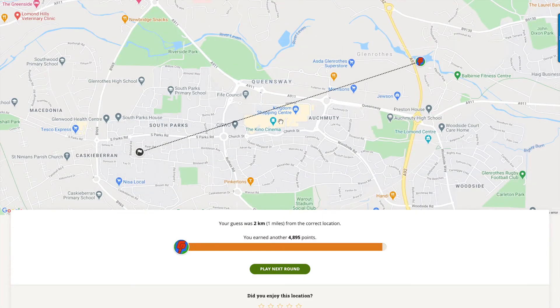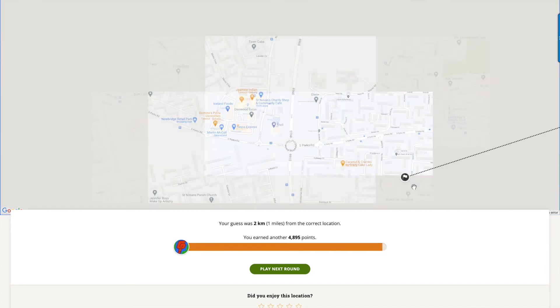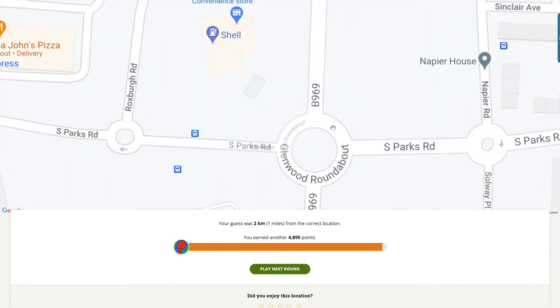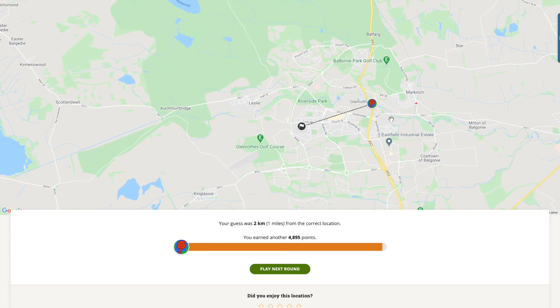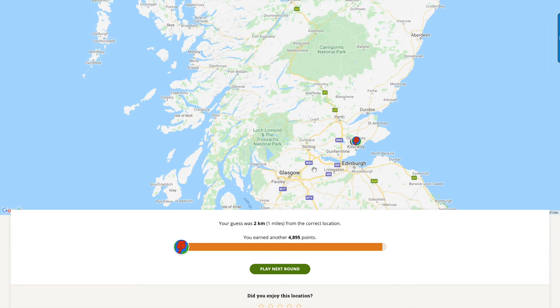Yes, we were in the right spot! That's pretty good because it's hard to get tied up in there. We ended up at this roundabout - we were tied up in this housing estate to start, got out down to this road, saw a Tesco's and the Jasmine Indian Restaurant. I'm actually really thrilled with that. This is not a big town in Scotland, so to have found that I'm really, really happy. I just knew that Glenrothes was somewhere around there. Fantastic - play next round, this must be the final round.